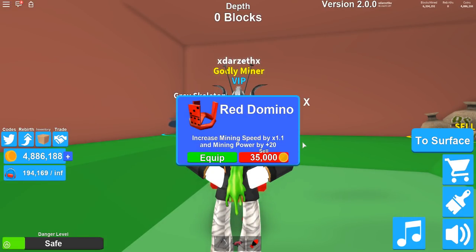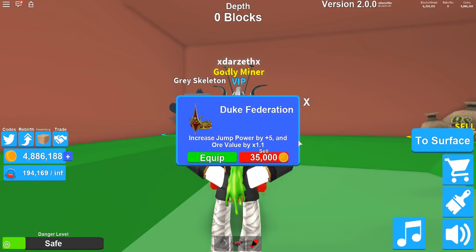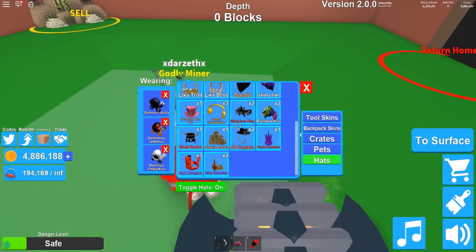Red domino — speed by times 1.1 and mine power by 20. And then finally the duke federation — jump power by 5 and aura value by 1.1. You know what? I like all three of these dominoes, they're pretty awesome. And — no — I did it again, I keep zooming out. Don't zoom out, Darzeth, that's a terrible idea.